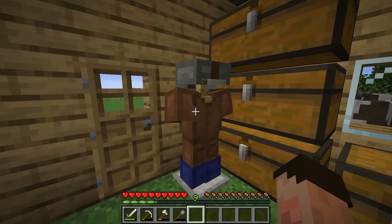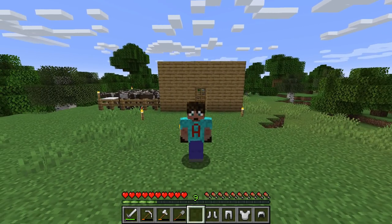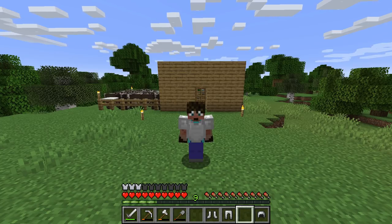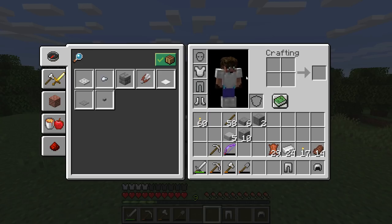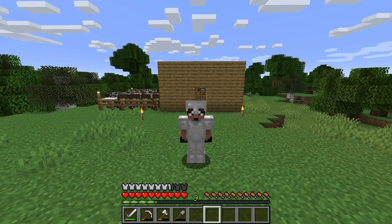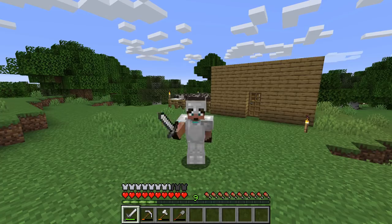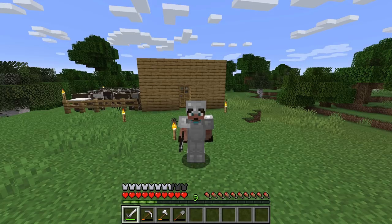To put the armor on, there are a couple of ways. If you select the chestplate and right-click, it puts it on automatically. You can do the same with the boots. Alternatively, you can open your inventory and drag pieces over, or shift-click them into place. You've got lots of options. That's what you look like with your full iron armor. You can also enchant your armor — we'll talk about enchantments further on — but that makes the armor even stronger.